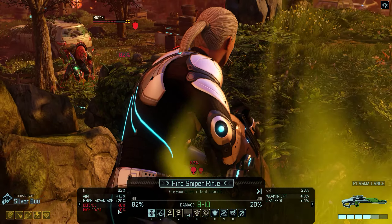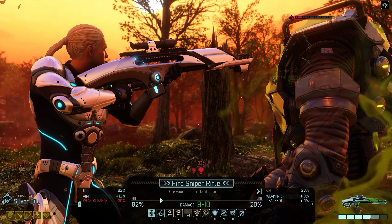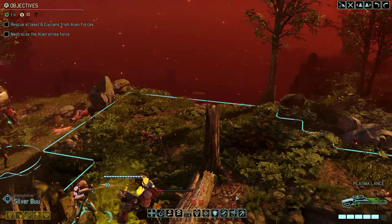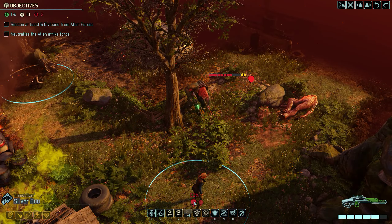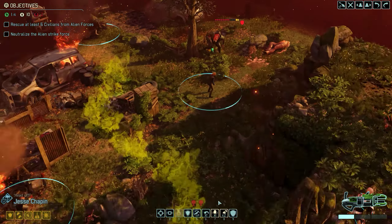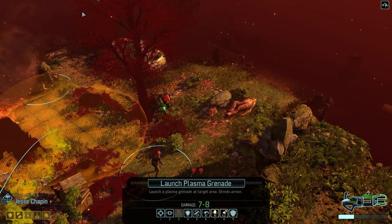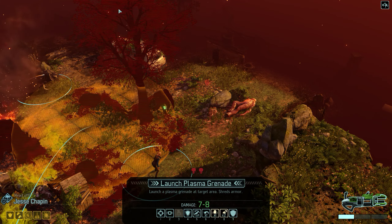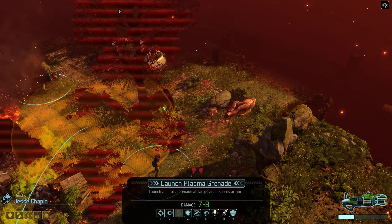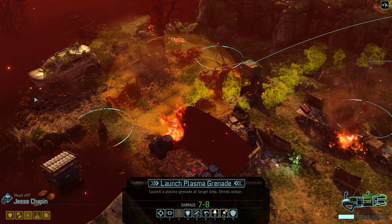Why are the shot chances so bad? Because of the high cover — weapon range reduces hit chance if you use a huge sniper rifle at point blank. I could throw a grenade over here to take out that muton — the problem is hurting the civilians. But it looks like the civilians are outside the blast radius, so let's do it.